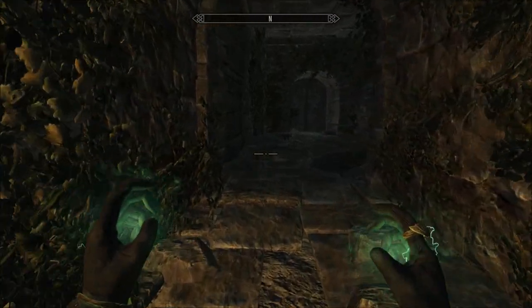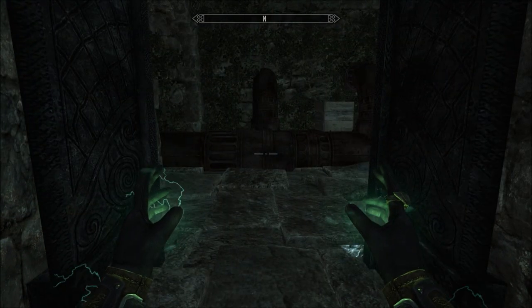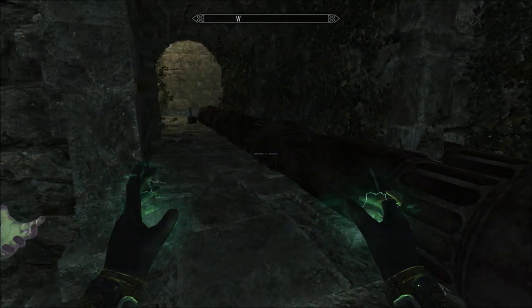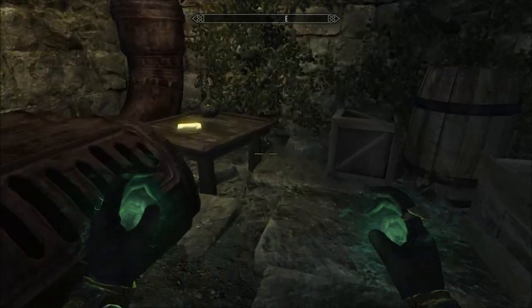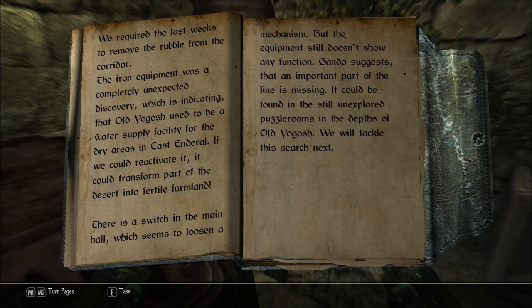Thought I heard someone walking. Okay, we've got rather ominous looking doors. Pipes. Stuff floating. Object description of a researcher: 'We required the last weeks to remove the rubble from the corridor. The iron equipment was a completely unexpected discovery, indicating that Old Yagash used to be a water supply facility for the dry areas in East Enderil. If we could reactivate it, it could transform part of the desert into fertile farmland. There's a switch in the main hall which seems to loosen the mechanism, but the equipment still doesn't show any function. Gando suggests that an important part of the line is missing. It could be found in the still unexplored puzzle rooms in the depths of Old Yagash.' Interesting.